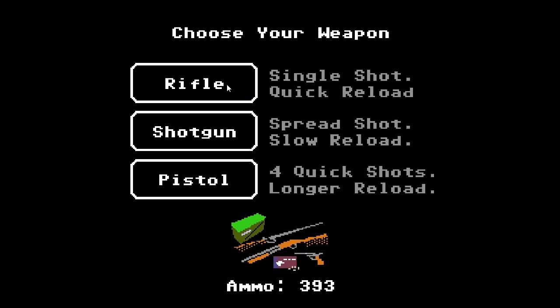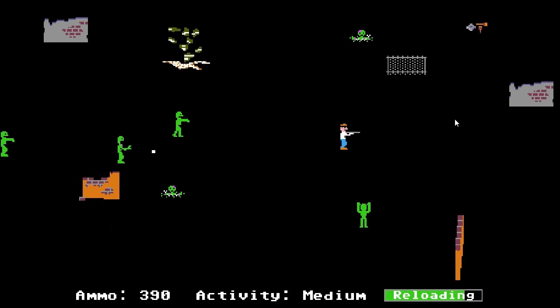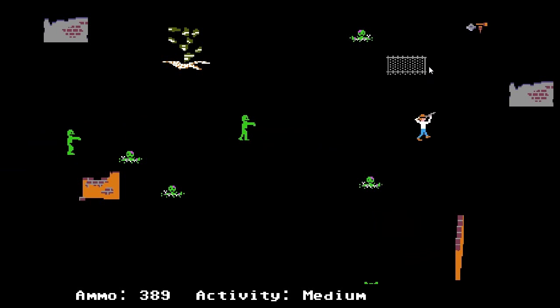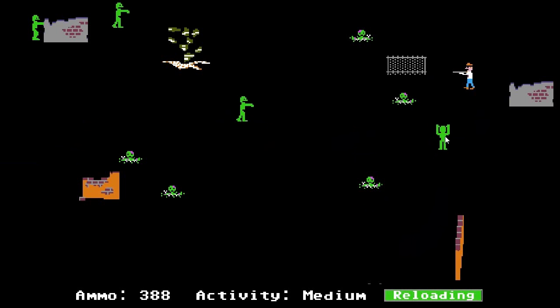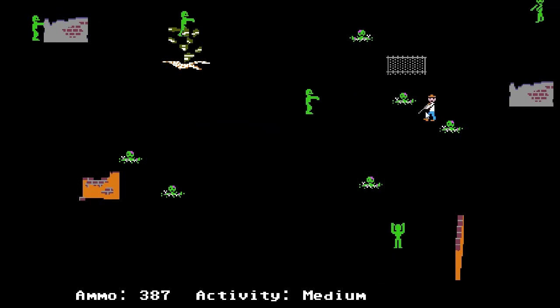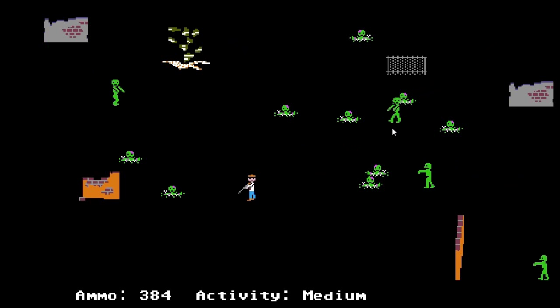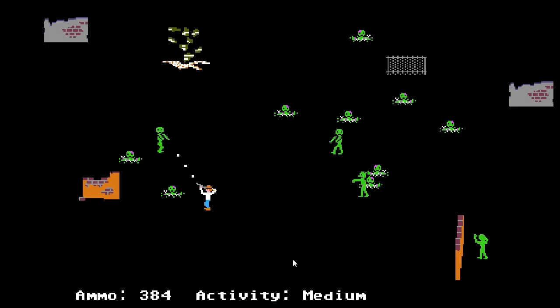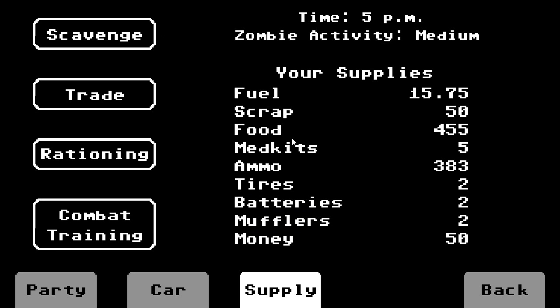We'll be thrown straight into the scavenging and we'll need to act fast. There are some parts — scrap, by the looks of it. There is a dragging zombie there; dragging zombies are faster than normal zombies. There's also a running zombie there — we want that one dead right now. Medium activity here, so we shouldn't have too much trouble. We found 100 ounces of food while scavenging, and also 40 scrap. We have 50 scrap now.